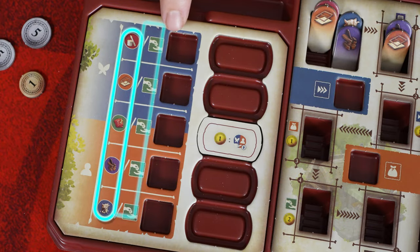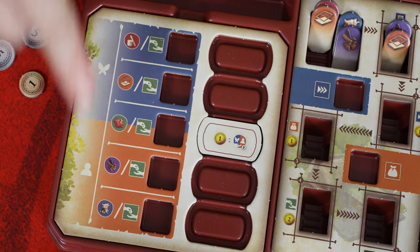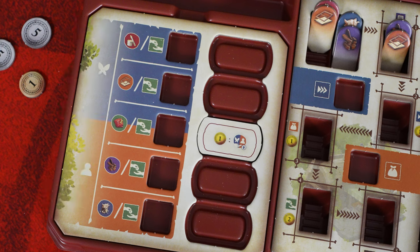When it comes time to restock or sell, the crafter will choose to either restock or sell one of the five materials listed on their tray: birch, paper, canvas, leather, or cedar. The materials available will be dependent on their alignment. If aligned with sprites, they can restock or sell any one of three sprite-aligned materials. If aligned with villagers, they can restock or sell any one of three villager-aligned materials. Note that the material in the middle can be used regardless of alignment, and you're only restocking or selling one material.